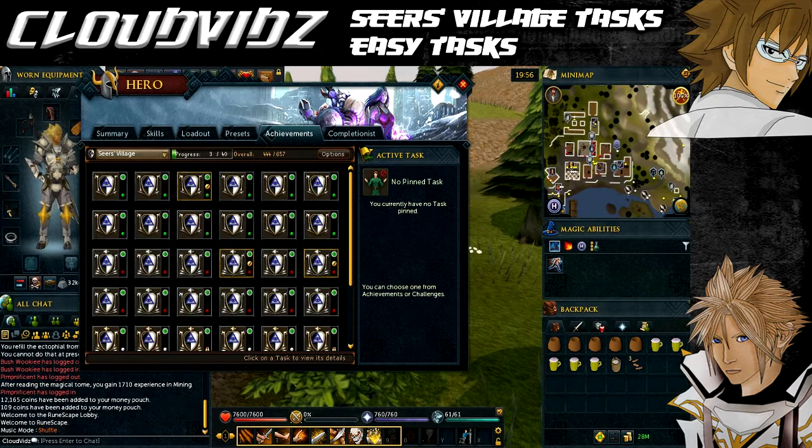If you try to complete a task you've already done, it won't come up with a task complete window. So I'd recommend saving yourself some time by checking which ones you've already completed. Go to the Heroes tab — the Helmet with the Horns icon — click Achievements, then select Seers Village and see if any of the easy tasks have a gold tick next to them. If they do, you won't need to complete them again.